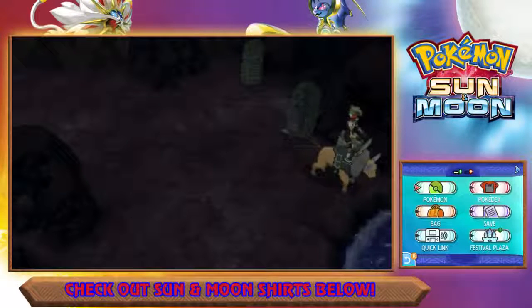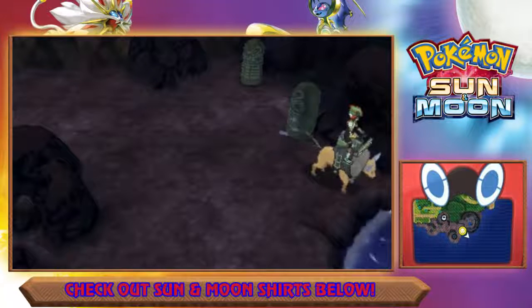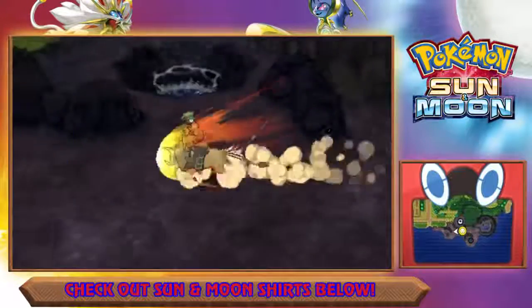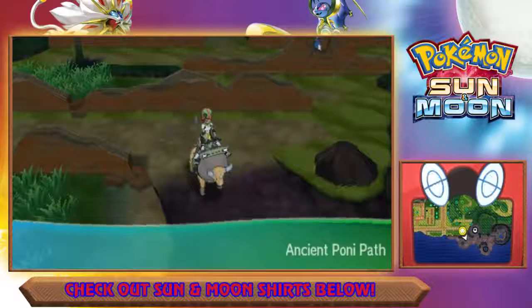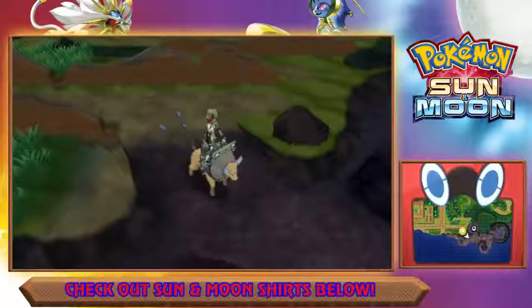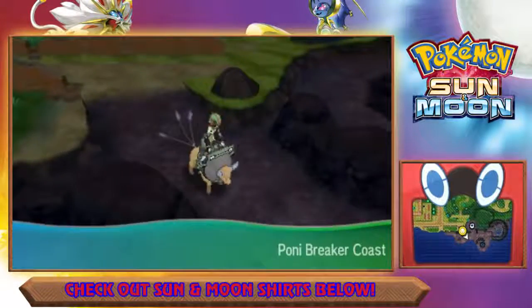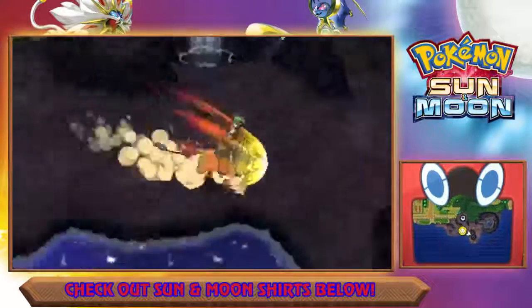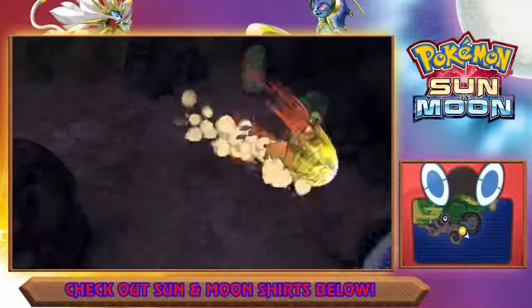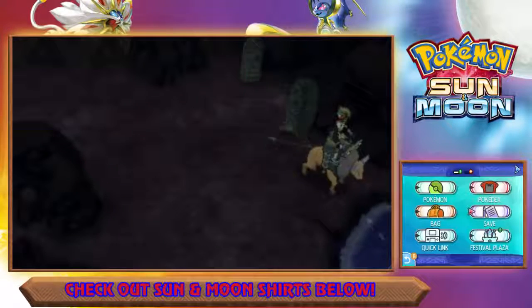Then you're going to press X, save, and after that you just encounter it. If it's not shiny, soft reset and keep doing that again. Let me go over that just one more time — I did this earlier but I didn't record it, which I was so frustrated about. So again, once you see that Wimpod, it's game time — run here and then stop and hit that save button before you encounter it.